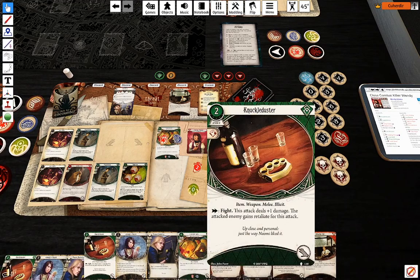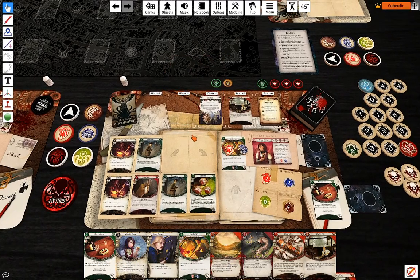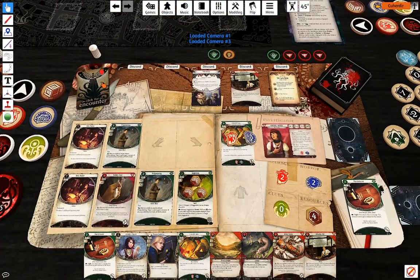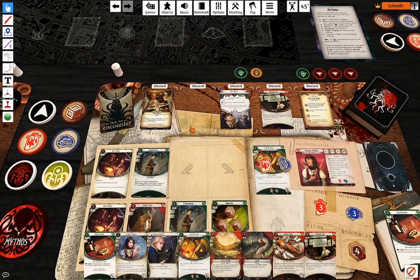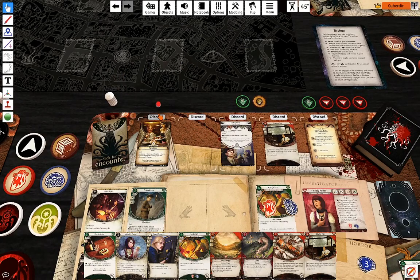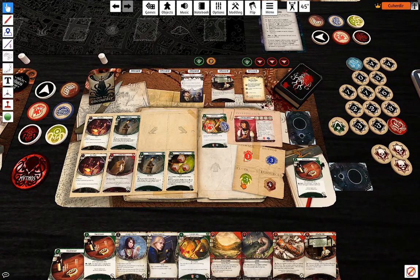I don't really need the second Knuckle Dusters, so that's going to go. Methods phase — one horror and one damage.